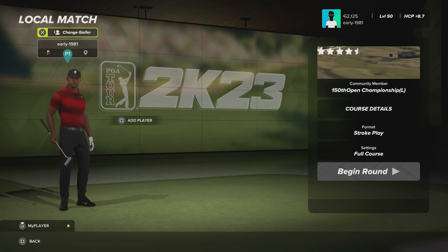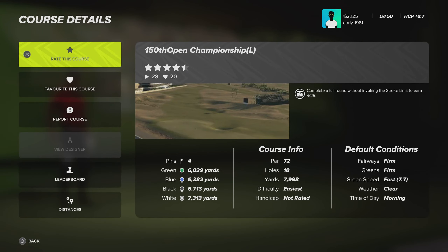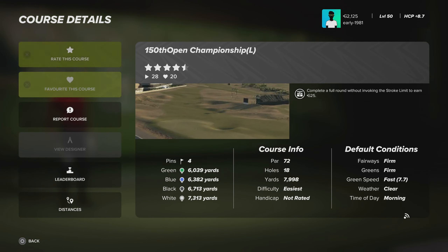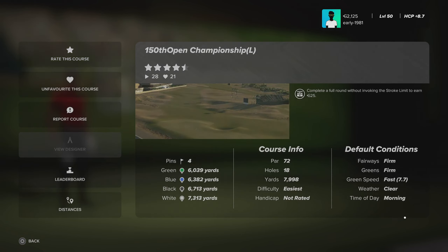Hey golf fans, this is early 1981 and welcome back to the channel. Today we are going to be visiting the home of golf, St Andrews Old Course. This is the 150th Open Championship lidar version, designed by the very talented Yeltsman. This course hosted the most recent Open in 2022, won by Cameron Smith. It's a par 72, fairways and greens are farmed, green speeds are fast, weather is clear, time of day is morning.